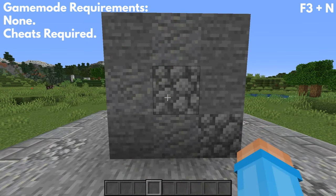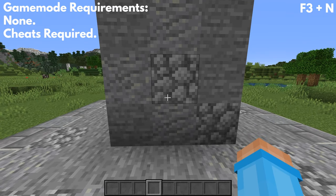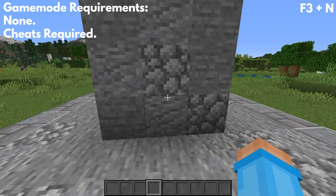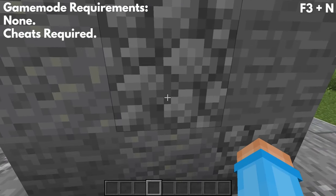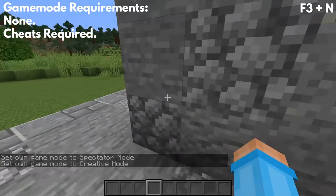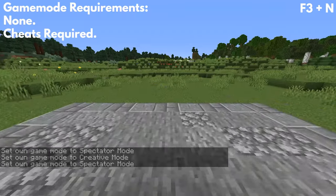The final keyboard shortcut is how to switch your game modes really fast. This is less of an inventory shortcut and more of a very convenient shortcut you can use to basically go through walls. All you do is press F3 and N at the same time — press F3 first and then hold down the N key — to switch to spectator mode from creative mode.